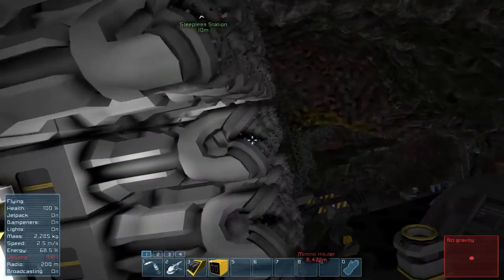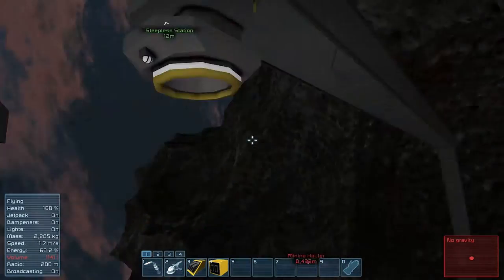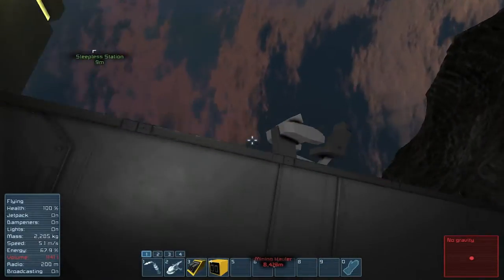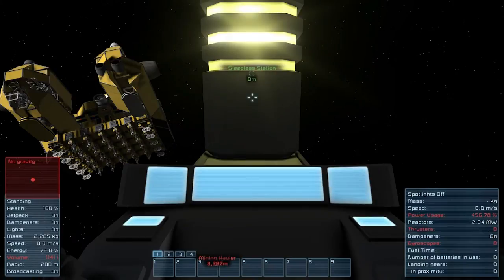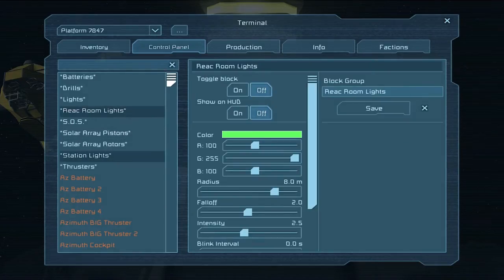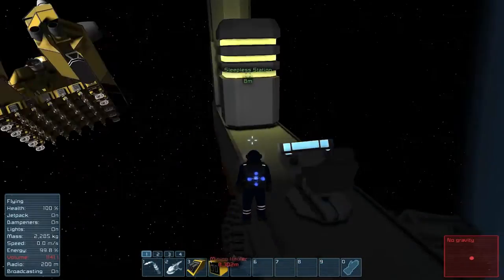The game updated, and it looks like they fixed the lighting glitch, so you can now see the lighting. To confirm that, let's go in to our lights and turn them all on. And voila.